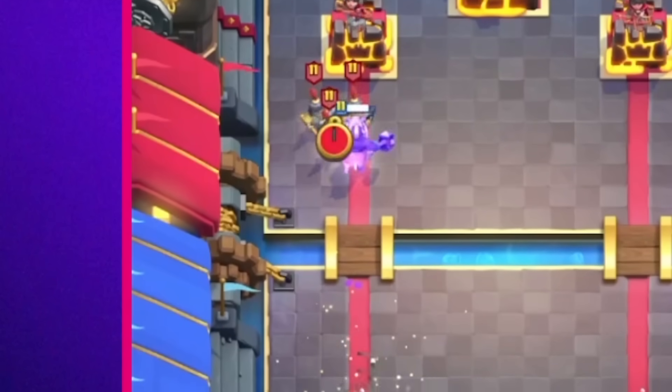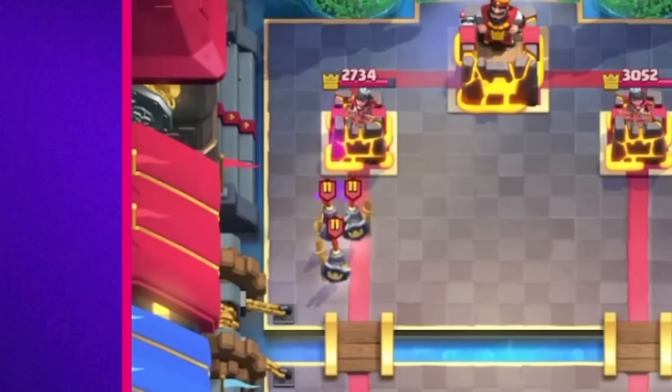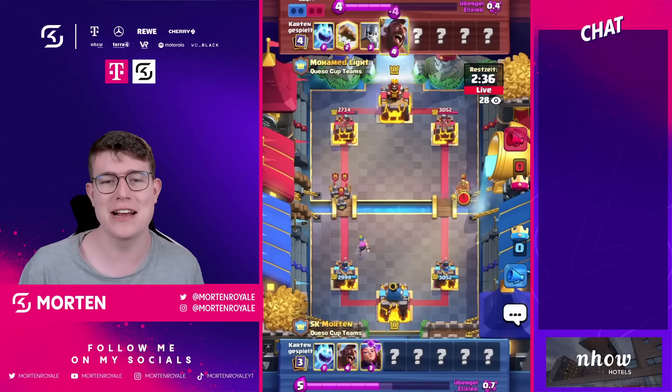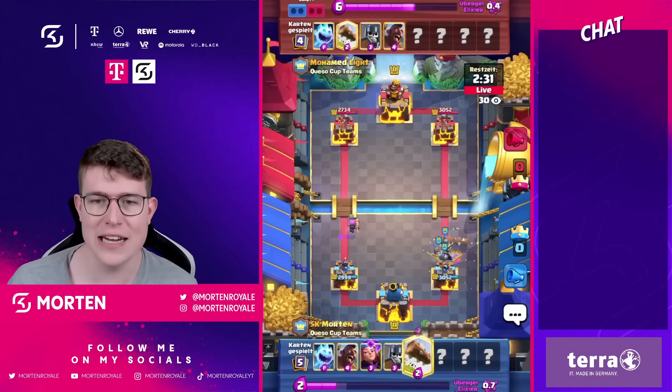So we're starting off the game with Hog Raider, really aggressive, and Mohamed starts off deciding to go in with Guards on top of the Hog Raider, which is a really good start for us since we got a free shot. So I'm just gonna go for Guards Lock here.